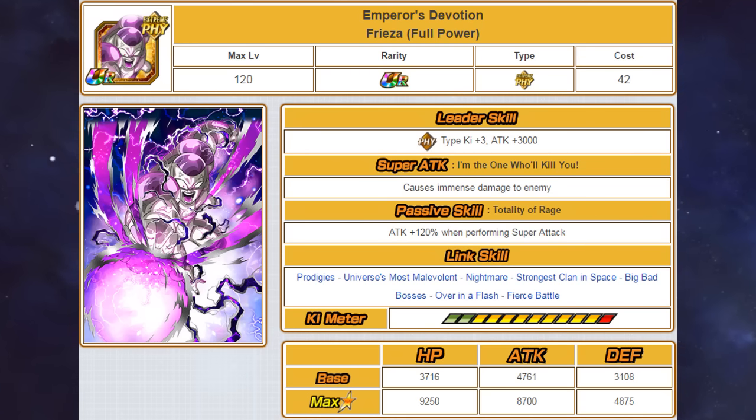His links are Prodigies, Universe's Most Malevolent, Nightmare, Strongest Clan in Space, Big Bad Bosses, Over in a Flash, and Fierce Battle. One of the reasons why he has the best partnership with Final Form Cooler comes down to the fact that he can hit extremely hard and he has a great link set — links like Universe's Most Malevolent, Nightmare, Strongest Clan in Space, Big Bad Bosses, and Fierce Battle. Over in a Flash isn't too common on an extreme villain team so that link is pretty much irrelevant, but the fact that you're most likely keeping them together the majority of the time makes up for that. And when the two are together and the Big Bad Bosses link is active, he is going to be able to tank as well. Before he was kind of falling off — he didn't exactly make his way into a villain team because of how awkward it was to implement him, especially on a double Merging Blast lead.